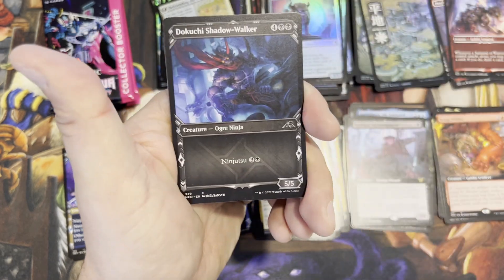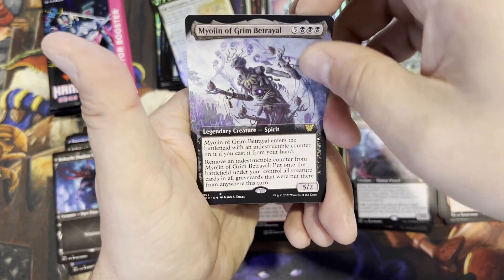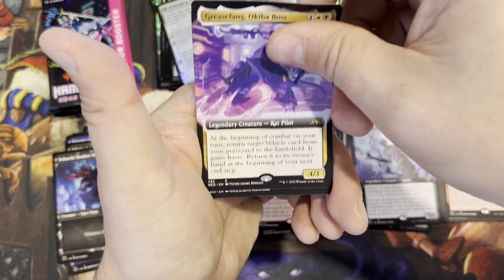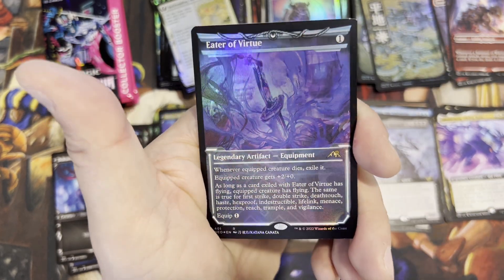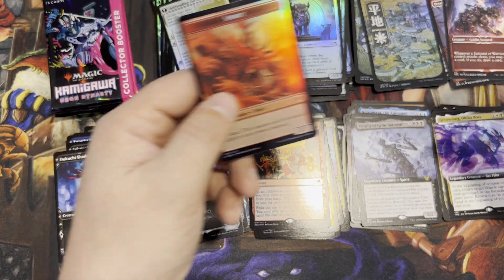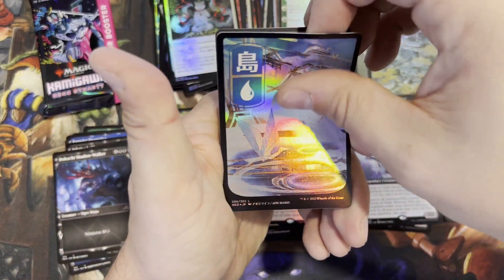It's a little faster to open these because there are so many showcases in a row — different frames. Foil rare — March of Reckless Joy. Myogen of Grim Betrayal. Grease Fang — we got another one, this time in extended art. Dragon-Kami Reborn. Eater of Virtue in showcase extended art. Junji was borderless, right? It's so hard to keep track — borderless, extended art, showcase, any combination of those together. Got one pack left after this.